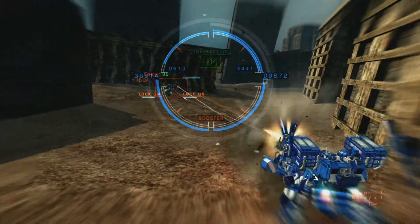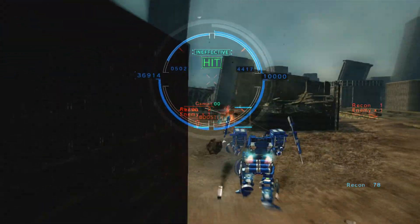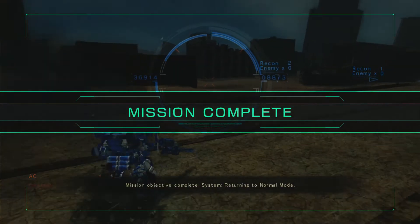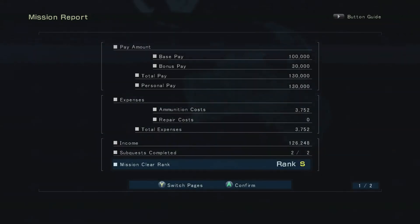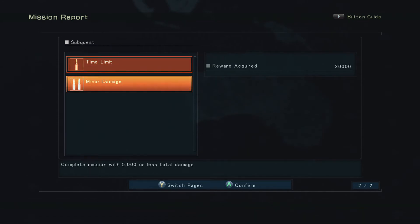Dodge those because those things will make you zoom forward. Try to hide behind the building — and there he is, right down. Not even too hard. Now the challenge is to take him down within 30 seconds. It was actually 30 seconds — we didn't take a single hit so we won't have to pay for any repairs. When you beat an AC you get their emblem and sometimes parts depending on what the enemy is. Some later ones you'll get parts for multiple ACs you fight at once. Time limit 30 seconds and minor damage of 5000 or less.